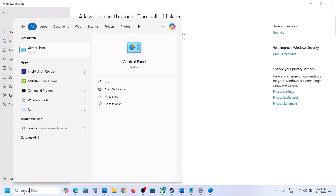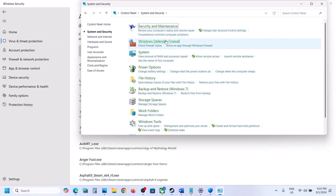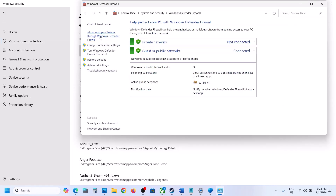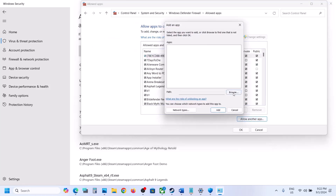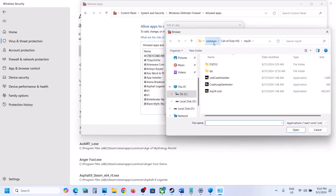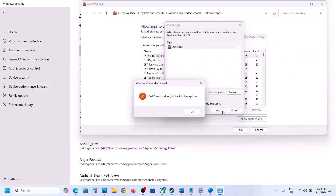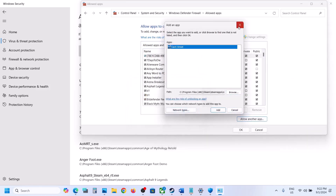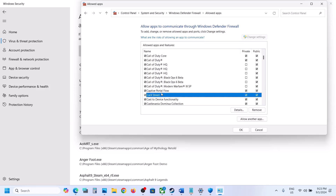Once the game is added, check. Now type 'Control Panel' in the Windows search box and go to Control Panel. Go to System and Security, then Windows Defender Firewall. Click on 'Allow an app or feature through Windows Defender Firewall,' click Change Settings at the top, click Allow Another App, click Browse, and navigate to the game installation folder. Open the game folder, select the game exe file, click Open, then click Add. Once the game is added, launch the game and check.